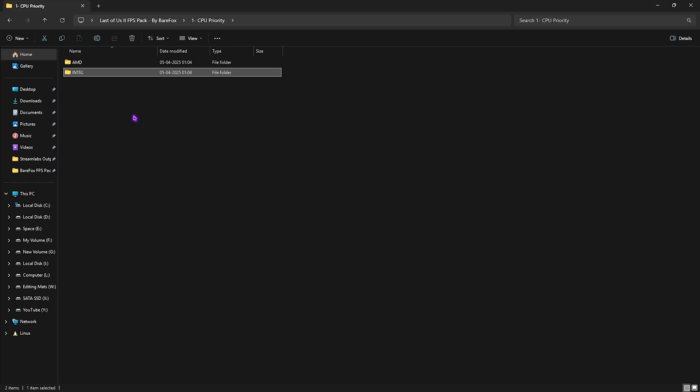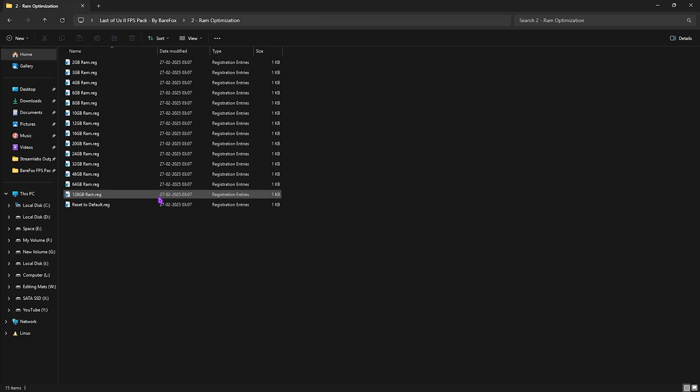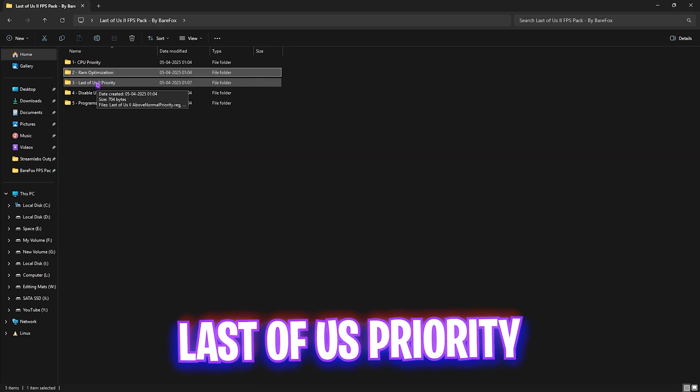The second folder does the same thing but for your RAM. I've left a ton of presets according to your PC specs. I have 32GB of RAM, so I applied that registry — it could be different for you. If you're not achieving the performance you need, you can always reset it back to default.